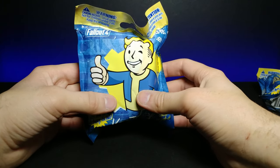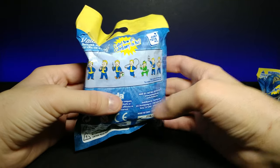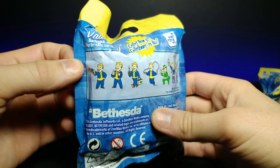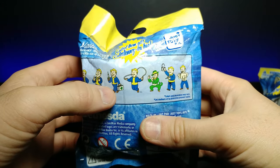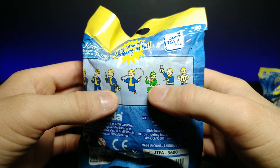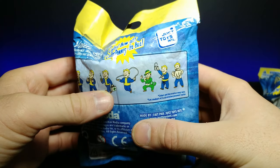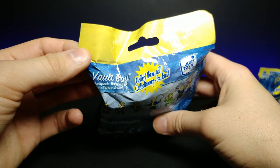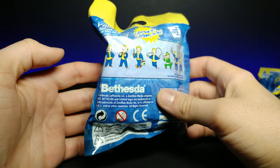We have the classic thumbs-up Vault Boy on the front. Turning around to the back, you can see it comes with a multitude of different ones — one with a gun, one with a syringe that looks like a first aid kit, jump roping, locksmith, and a fighting one. These are all based on stats in the game that you can upgrade on the skill tree. It also says 'collect them all,' and of course this is by Bethesda.